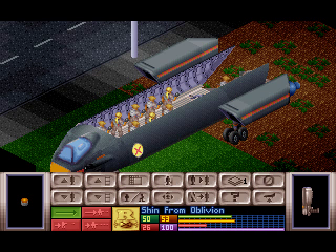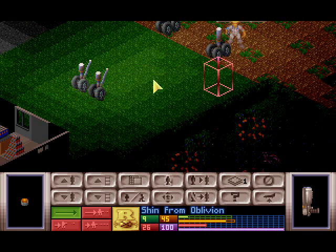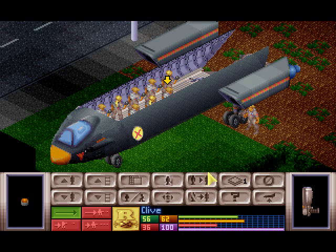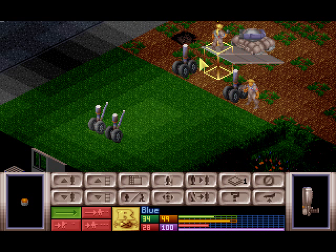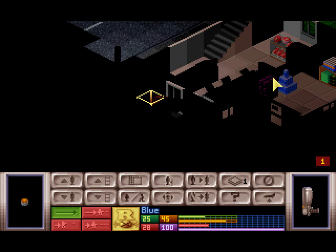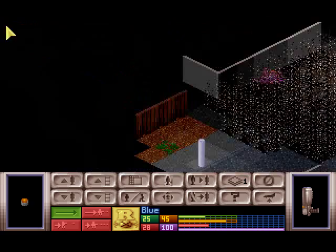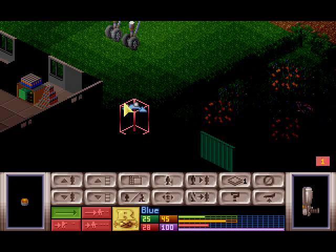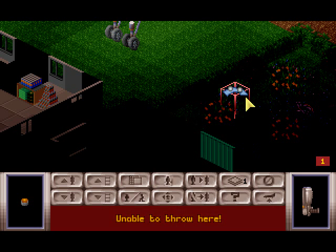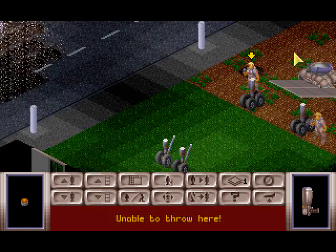So now it's the turn of the operatives. Shin from Oblivion, auto-shot laser pistol — and 6 more, total 6. Two floaters down. Floaters are slightly annoying in terror missions because they can hide absolutely anywhere. I've lost track of a number of these. We see another alien. That was quite well found. This area is quite well lit but this area isn't, so throw... alright, fine. You know what, don't throw it anywhere.